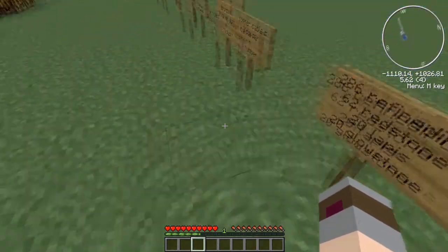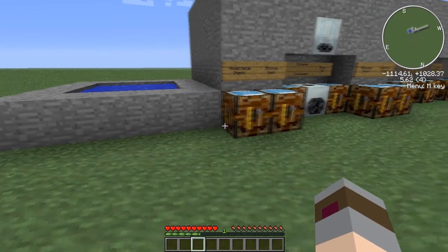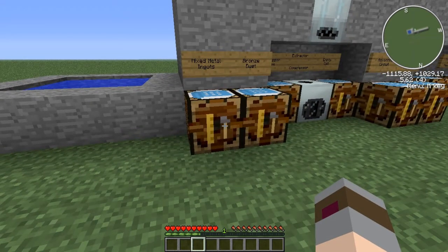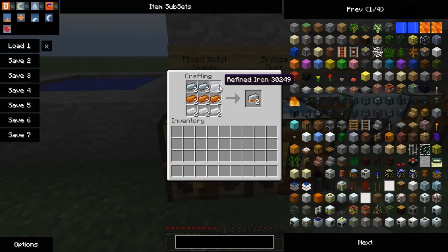So the first recipes I'm going to show you guys are for the advanced alloy and the advanced circuit. Those two components aren't directly linked to the reactor, but they are very important and you will not be able to make it without them. We're going to start off with the advanced alloy. Before we can get advanced alloy, we need to make ourselves some mixed metal ingots, which are made like so: three refined iron across the top, three bronze in the middle, and three tin on the bottom. That will give us two mixed metal ingots.